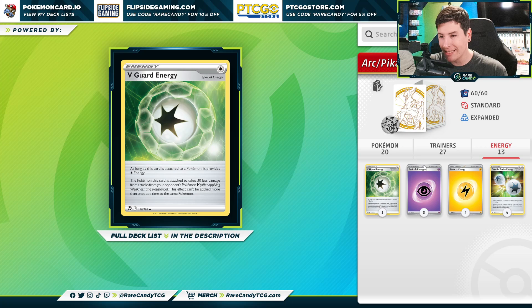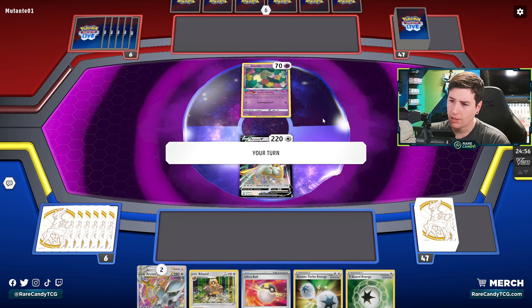Not too many surprises for our energy cards, but we do have two copies of V-Guard Energy just to make us a little bit tankier against Pokemon V. If we have this plus our Radiant Gardevoir in play, we are going to be taking 50 less damage from Pokemon V, which is really good against a number of different decks right now. That's going to be the list we are trying out today — let's jump into some games and see if we can get some wins with the Arceus Pikachu Espeon deck.